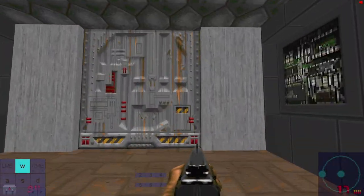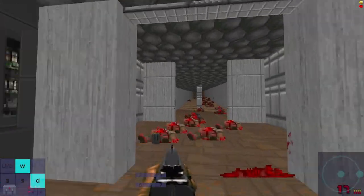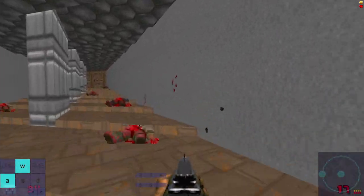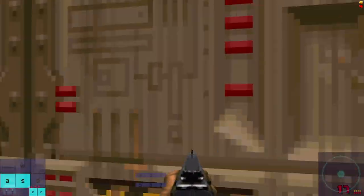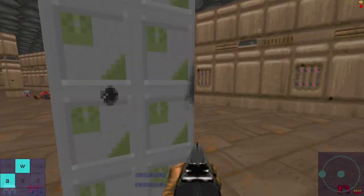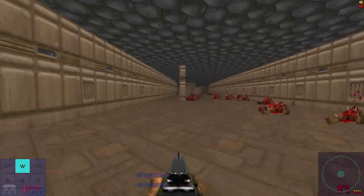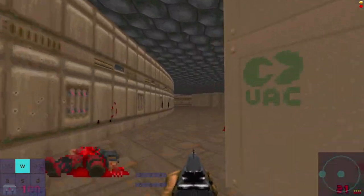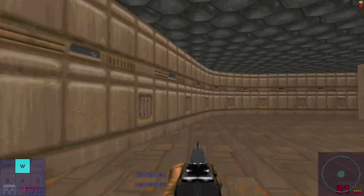Hello. So now we go back up to the neck of the hangar. A classic horseshoe Romero design, except that it... is it? Not really. I don't know.